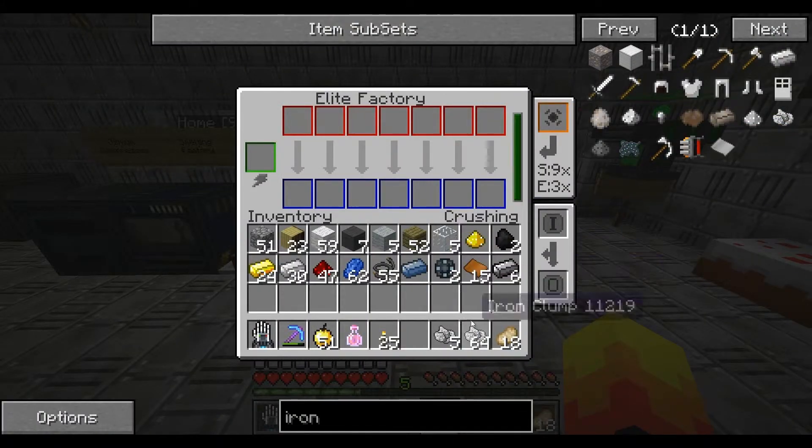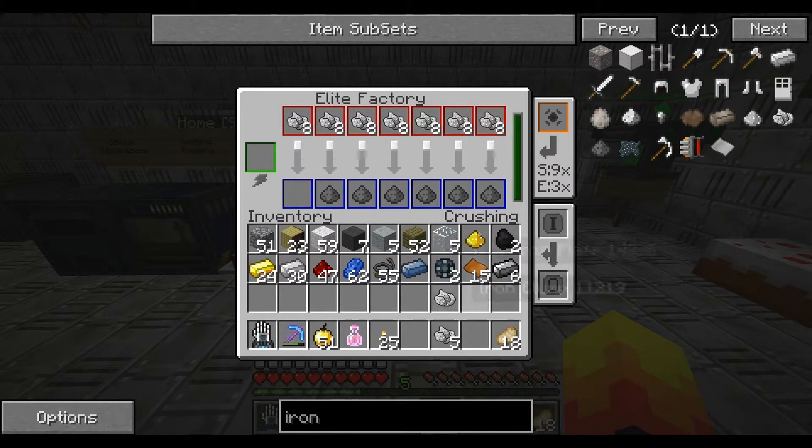That's that done. Then you go to your crusher and you put it in. This will create the dirty iron dust.